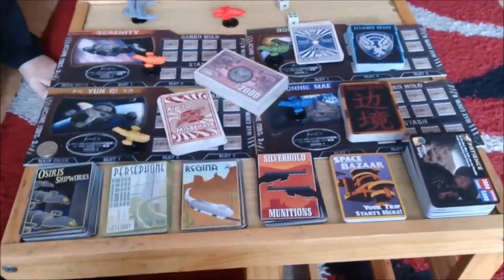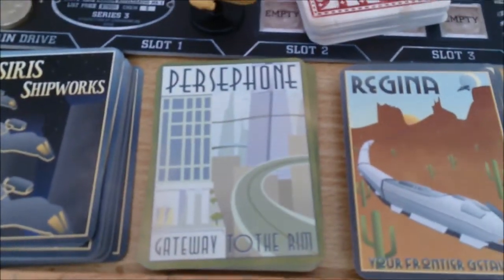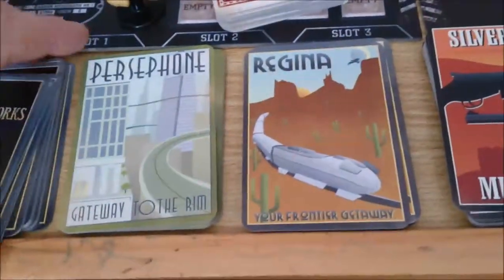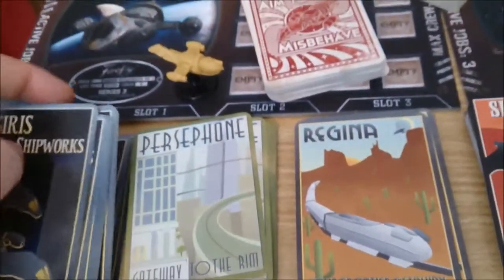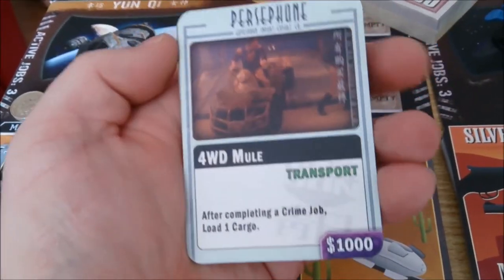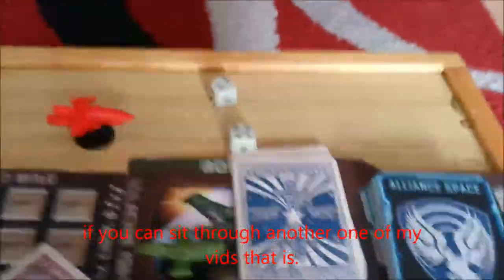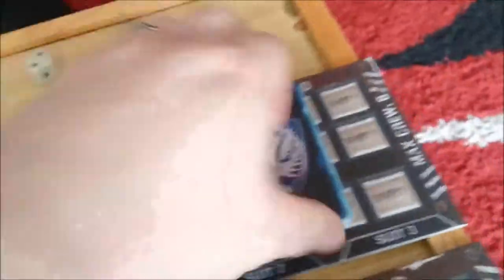There's a veritable lot of cards. We've got decks for Osiris Shipworks, Persephone, Regina, Silverhold, and Space Bizarre. From the looks of these, it's all the stuff you're going to be able to buy when visiting that sector - different areas have different stuff you can purchase. You've also got an Alliance Space Deck which I think is encounters of what happens to you when you're in Alliance Space, and a Border Space Event Deck.